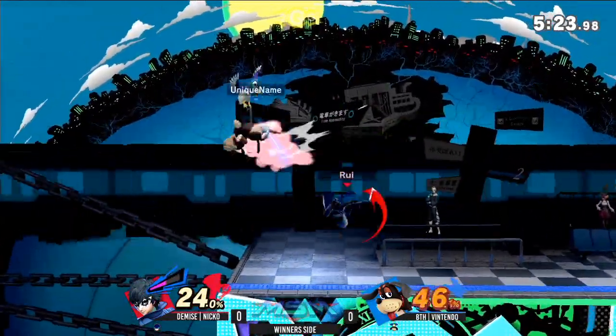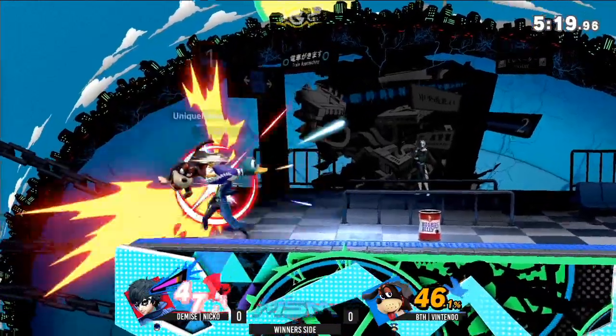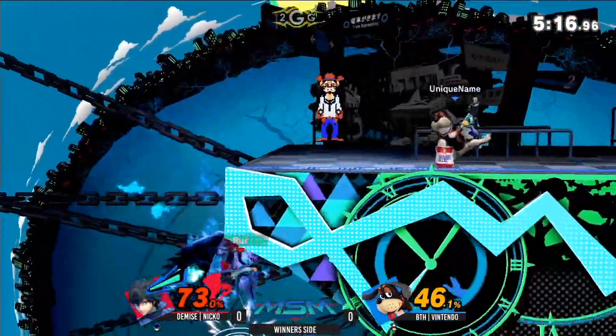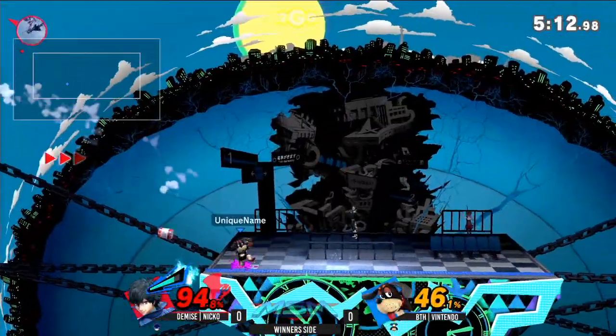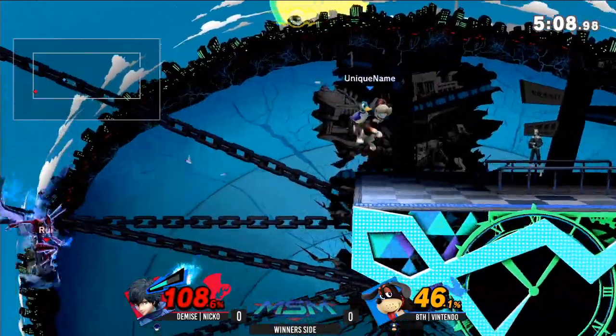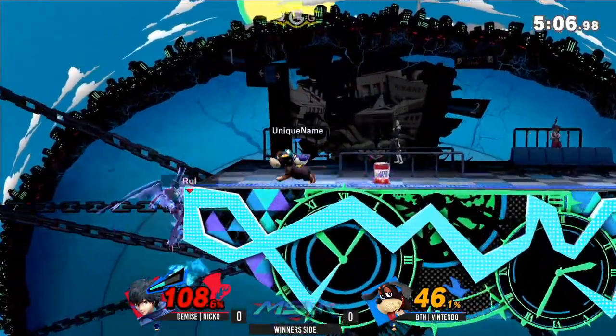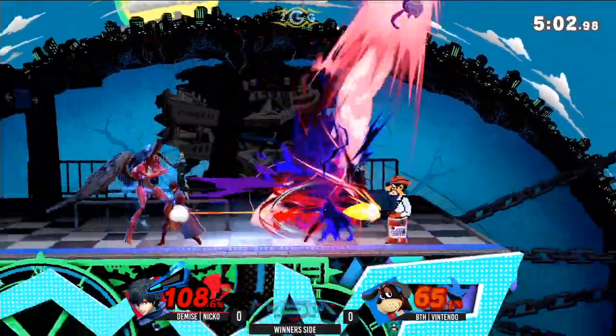Into the up smash after that clay pigeon combo — very nice stuff. Keeping up the pressure too, catches him in the air. Goes in a little too hard, but he gets the can instead, bouncing him around like a pinball. And the forward smash — oh my god, is he dead? Not quite. He flexed the can but just barely gets himself back to the ledge. Great use of the counter to force himself back.